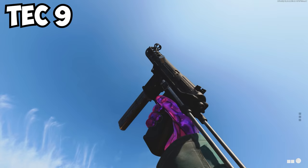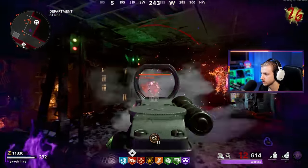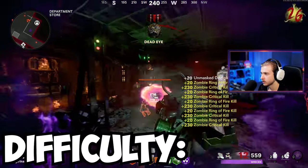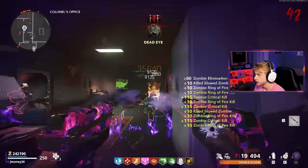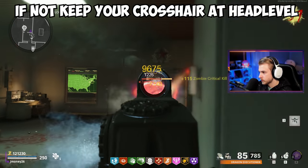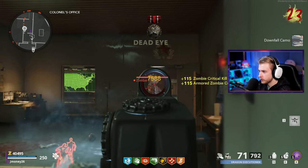For the final class, SMGs require you to complete five of them. The five I recommend are the OTs 9, the TEC-9, PPSH-41, AK-74u, and the LC10. All of these have very fast fire rates and good movement speed, making them perfect for zombies, with high damage output that will shred almost anything. Difficulty: Not too bad. The camo challenges for almost all weapons that fire bullets are the same, with the most difficult being 2,500 critical kills. On controller, make sure you grab Deadshot; otherwise, focus on getting every possible kill as a headshot.